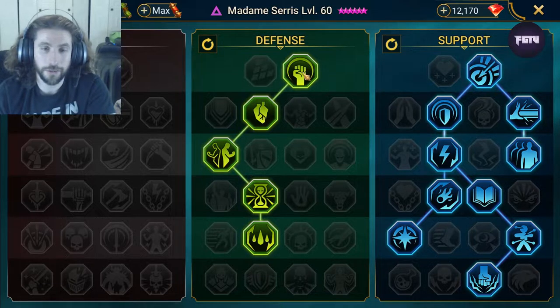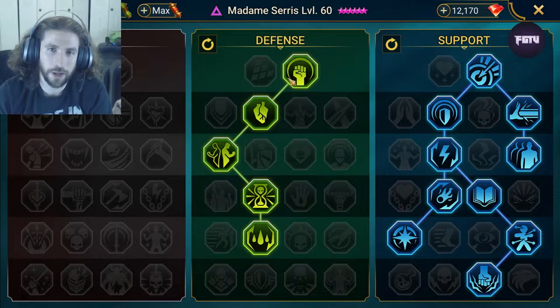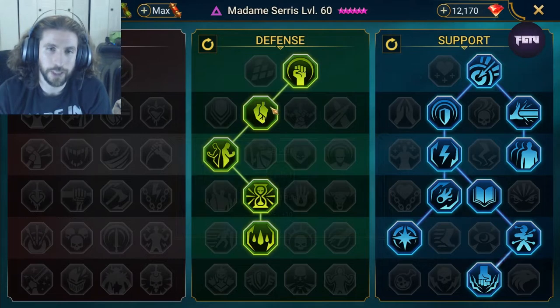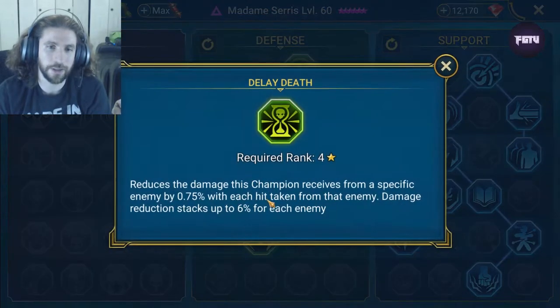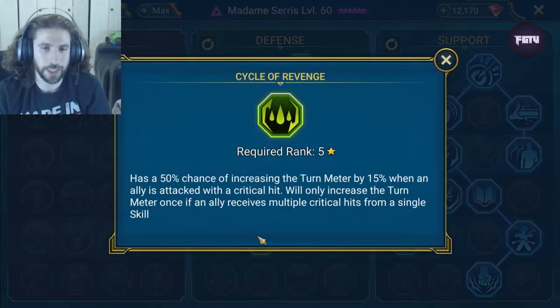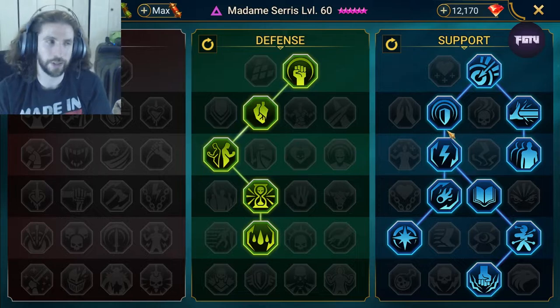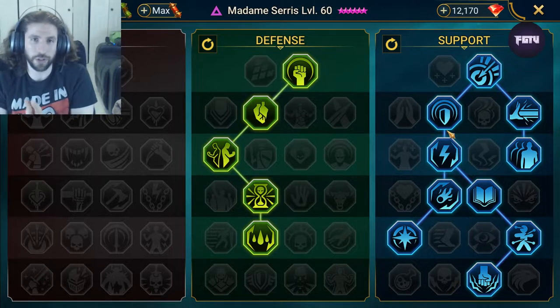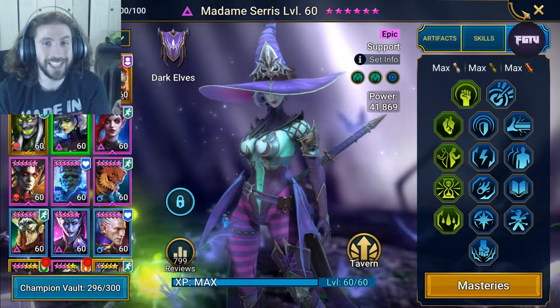I'll probably start building some other characters to counter a Torment team, but doing it just for one character is really not worth it, even though the freeze is ridiculous. We did go down to Cycle of Revenge. We went down Resilience, the increase of Shield buffs, healing the champion whenever the enemy gets healed, damage reduction so she can sustain, and all the debuff duration increase and accuracy when there is no cooldown. Pause to see the full mastery tree to mimic it for your Madame Saris.